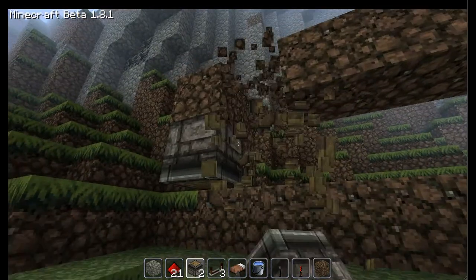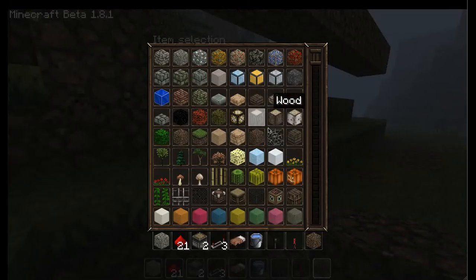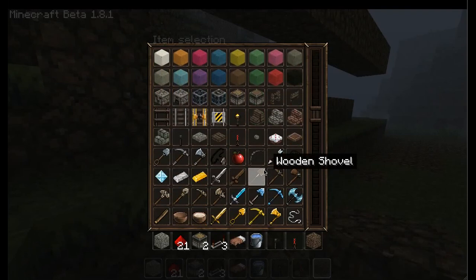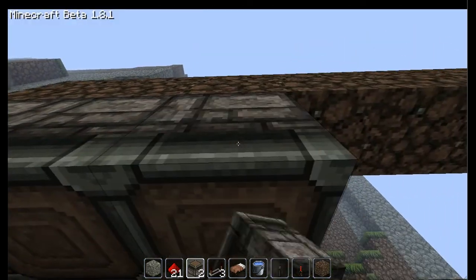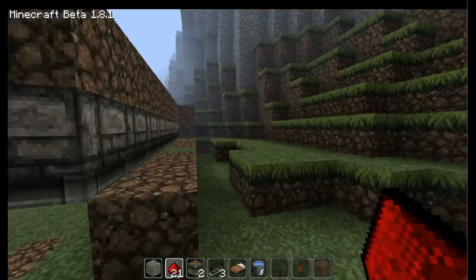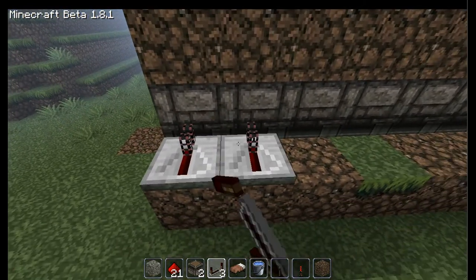Actually, sticky pistons will lift up blocks, so you put down regular pistons. You have to be under the thing like so. You put down regular pistons and then you go to the back and put some redstone repeaters like that.